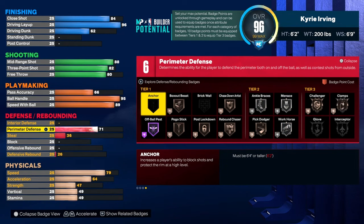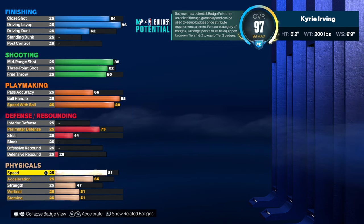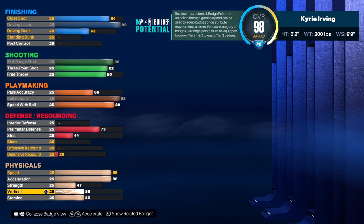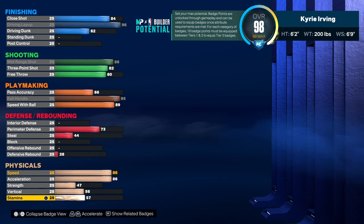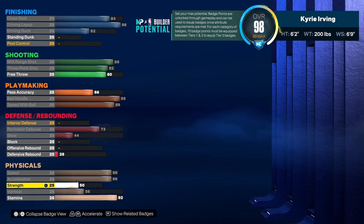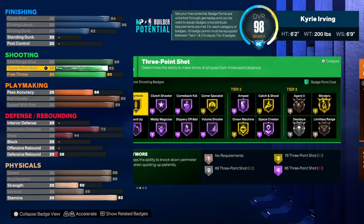He's not known for defense of course, so a 73 there and a 44 steal. You're gonna have an 86 speed, 86 acceleration. Vertical — don't even care — but stamina, I'm gonna have a 92 stamina with a 50 strength.